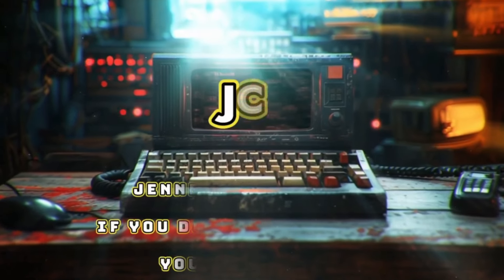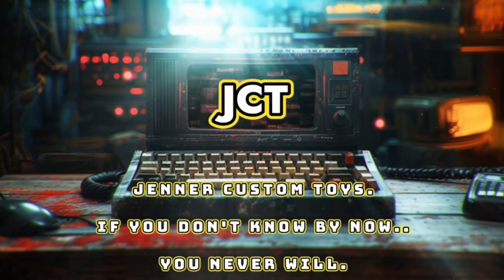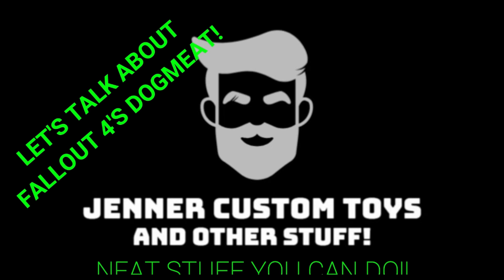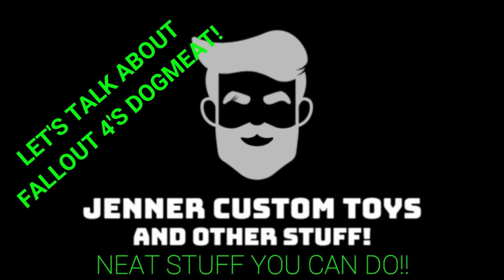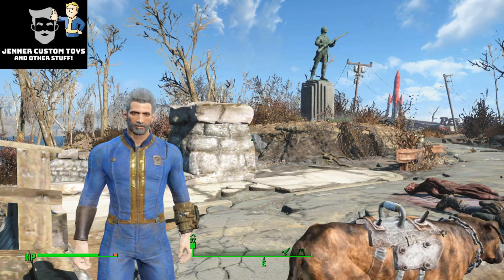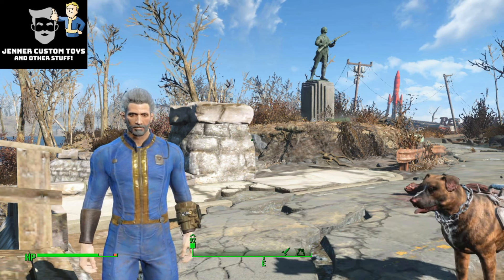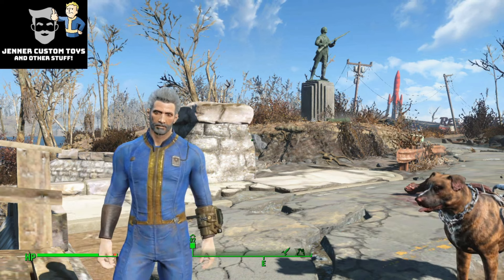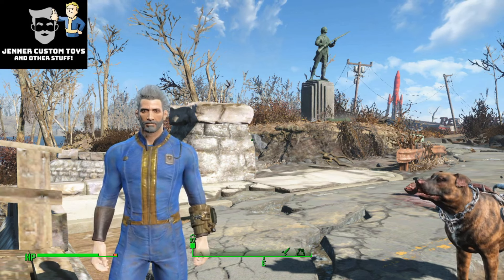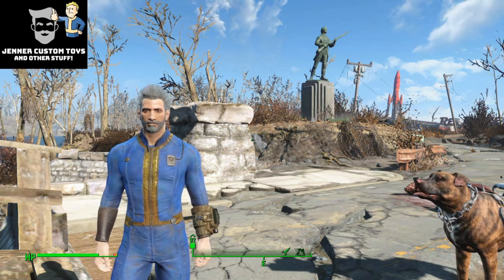It's just Bruce, he don't bite. Today's video is just a quick one about Dogmeat - the most underestimated companion you can get. Of course you meet Dogmeat at Red Rocket right when you start the game. Anybody that's played it knows that.